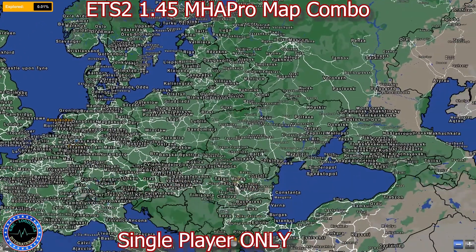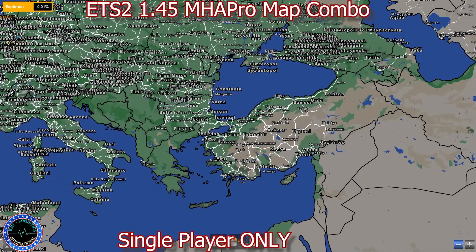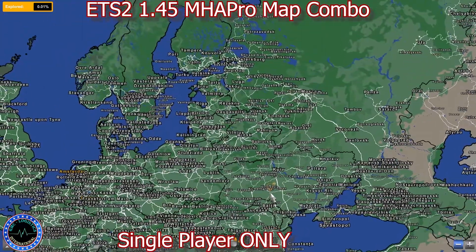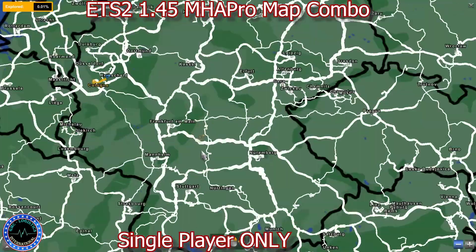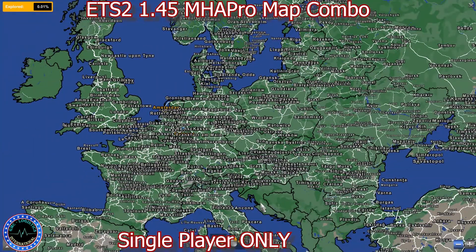We have Corfu as well, though not much can be added because of MHA Pro itself. Because the map covers a lot of parts of Europe, you can't add too many mods to this combo.